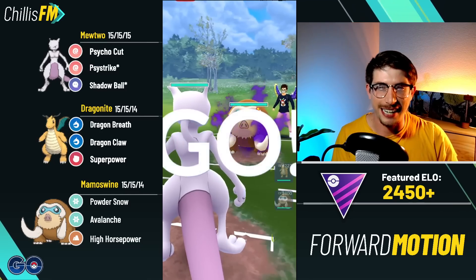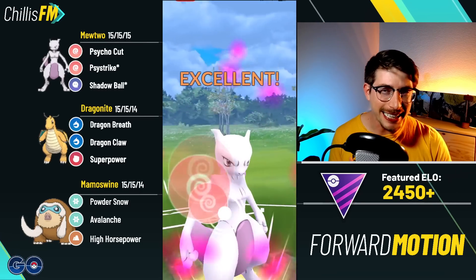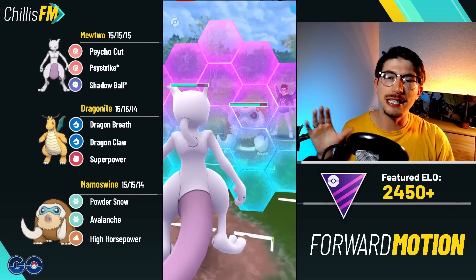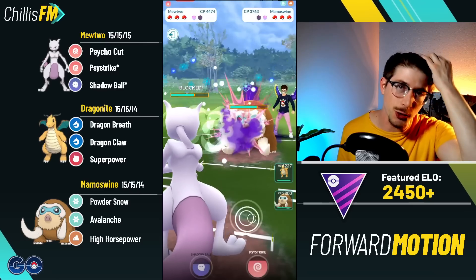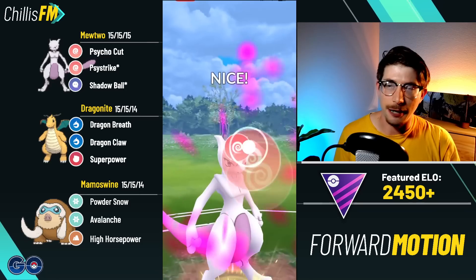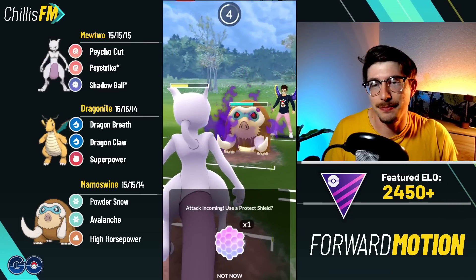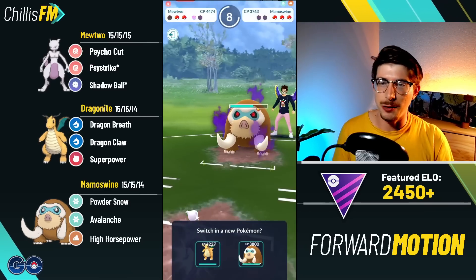Now, Shadow Mamoswine — this is why I don't recommend it. The Avalanches and High Horsepowers already hit hard; you don't need to be more glassy. The Shadow version won't survive a Psystrike from Mewtwo — the regular version can win against Mewtwo, Shadow cannot. The regular version does need to land the High Horsepower because it does slightly more. A lot of people probably don't know that, but now you do: if you're up against a Mewtwo, land the High Horsepower — you win the one shield.